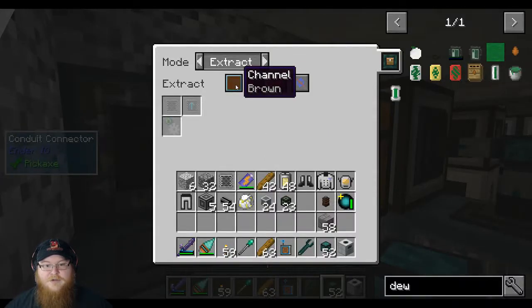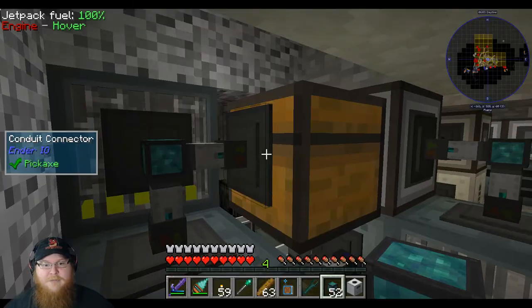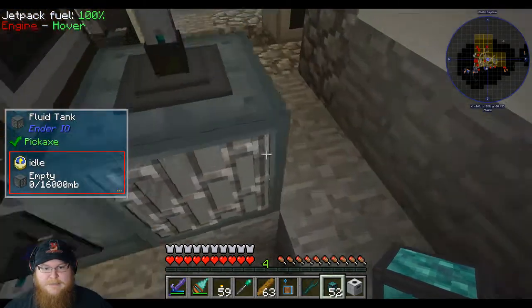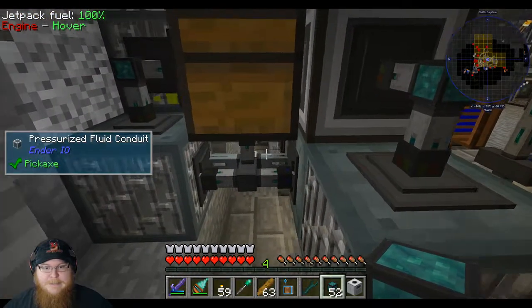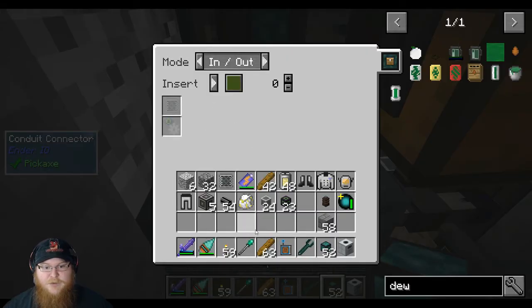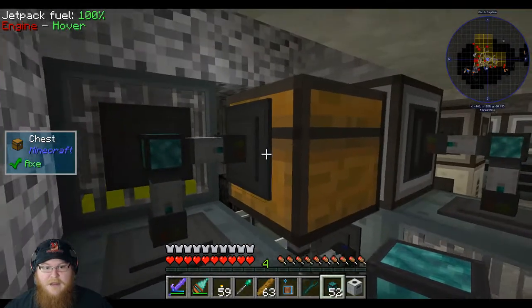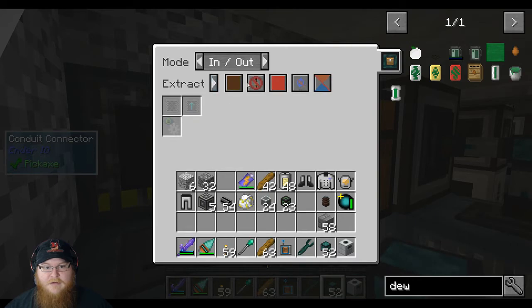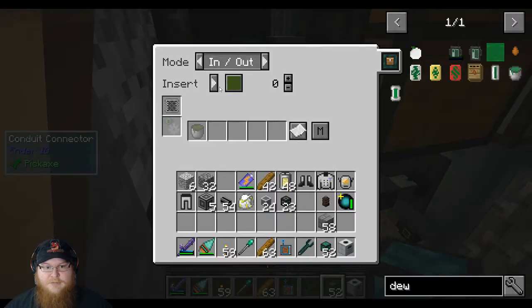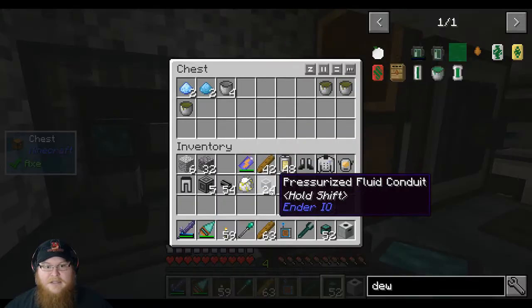This one would be extract on brown, or actually in and out. How am I going to get the items back into the chest? I don't even know if it'll take it, but what we could do is say this one is only allowed to insert void buckets, and then extract on brown — this would be insert on brown, extract on green. That works — we're now getting buckets of distillation.